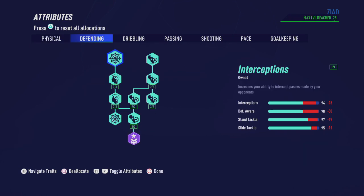Now in defending we're going to pick up everything as well to end up with a 94 interception, 98 in defensive awareness, 97 in stand tackle and a 95 in slide tackle.